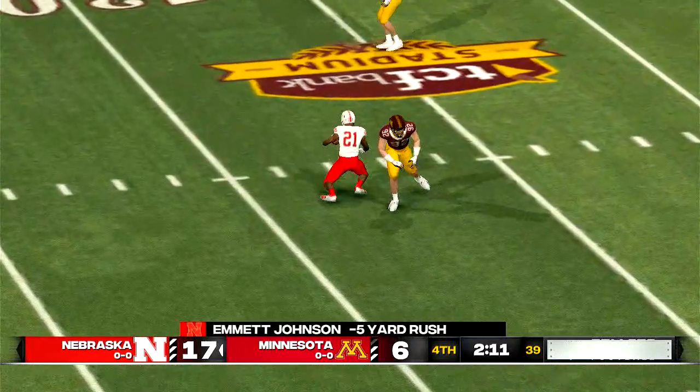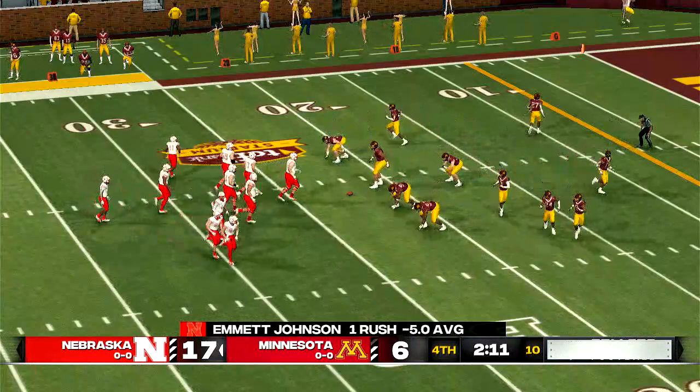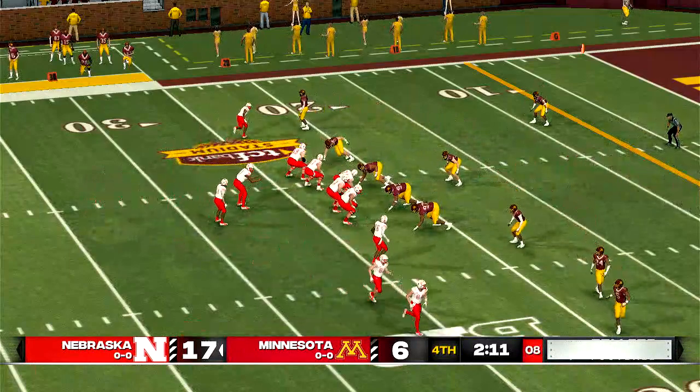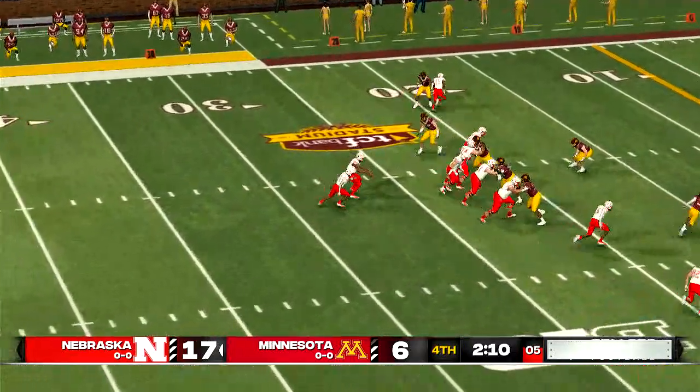Tackle made around the 22-yard line. There are a lot of players in the college game that can make something happen when the blocking breaks down, but when it's that bad, I don't care who you are — you're going down for a loss.